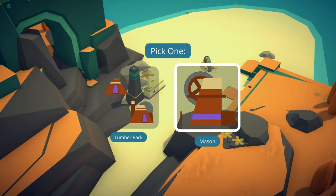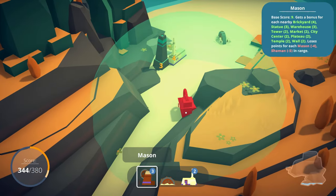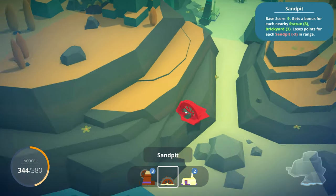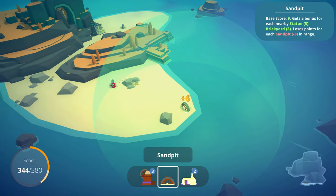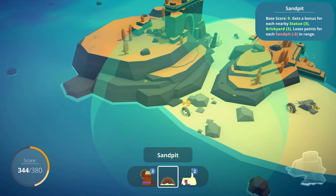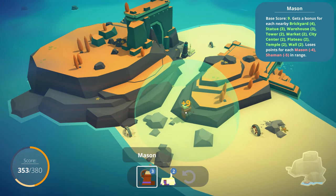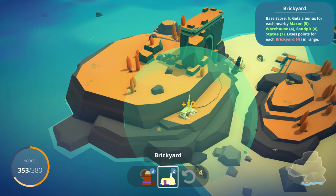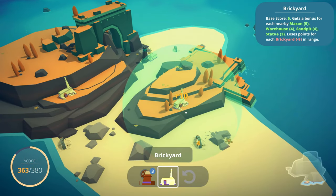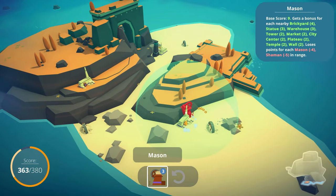Lumber pack or mason? Mason. Mason, I think so. We don't really need lumber - we'll get the lumber pack when we get up here. So we have another sand pit - might have to take an L on the sand pit. Running out of sand. A mason is a brickyard, statue, warehouse, tower, market, temple, wall - it can be close to anything. So we'll get some brickyards up in here. We'll get this guy in use.